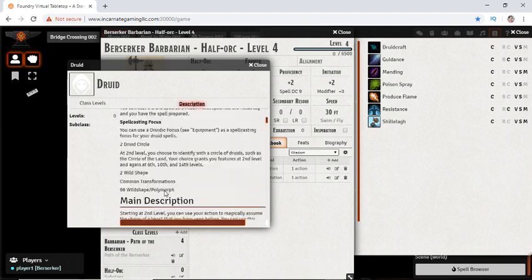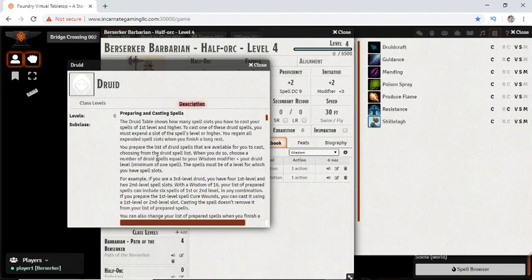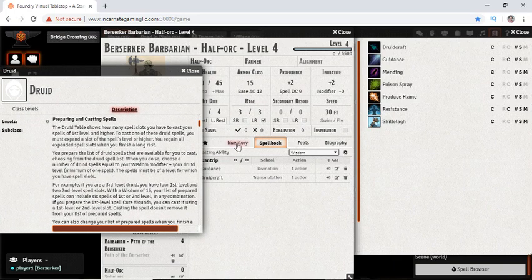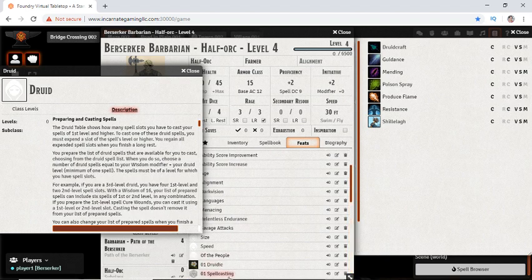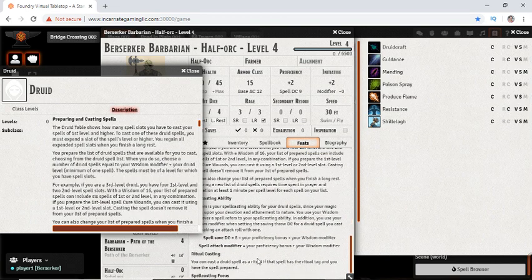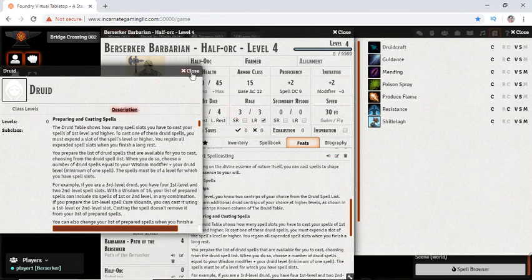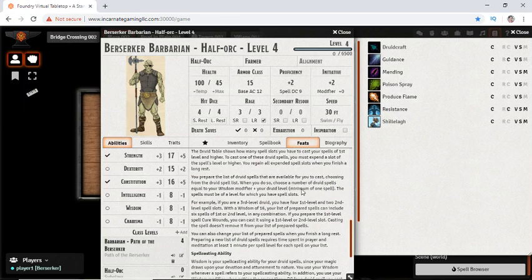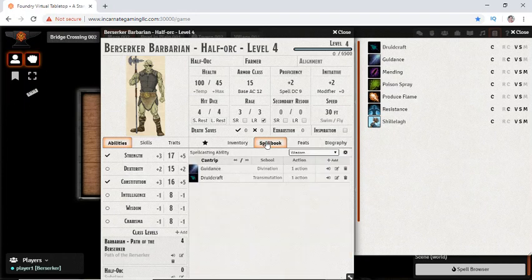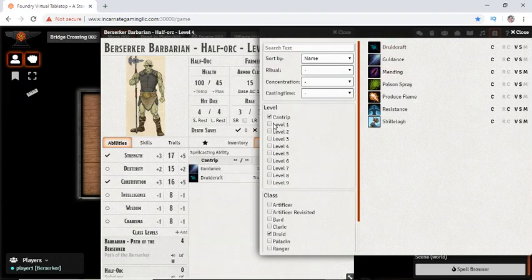Looking up the preparing and casting spells rules, sometimes it takes some scrolling to find it. It says minimum 1 spell, wisdom modifier plus druid level — so 0 plus 1, minimum 1. So we do get one first-level spell.